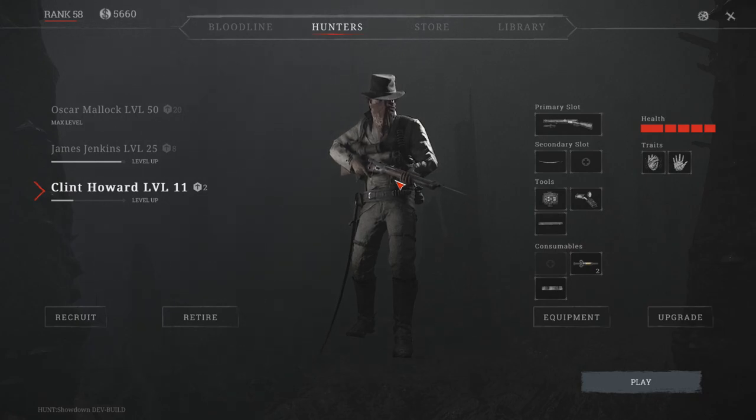The most important part of this build is the sword. This weapon will be used to down the Butcher in just 10 seconds, along with one-tapping any player that is unfortunate enough to cross your path. Every hunter should also have a medkit in case they're damaged by the boss, players, or zombies.